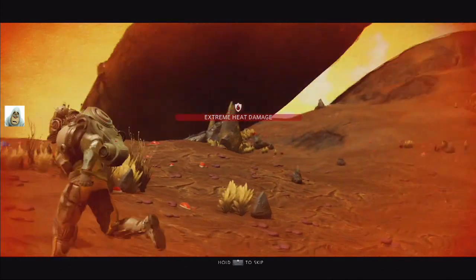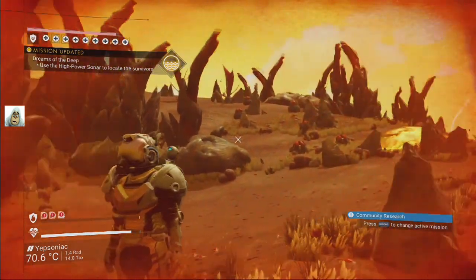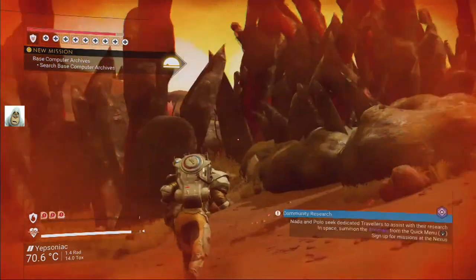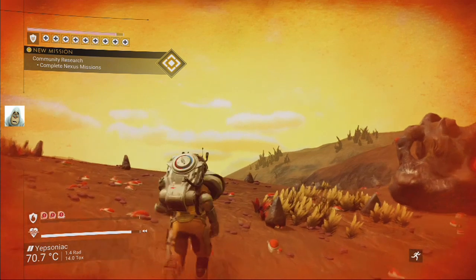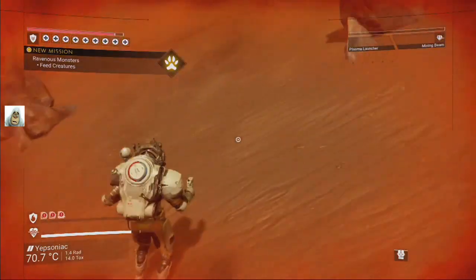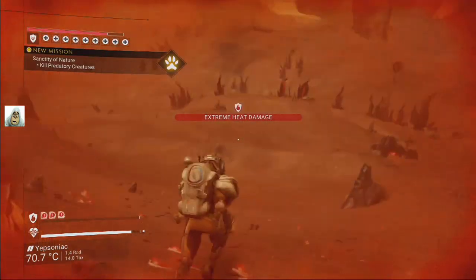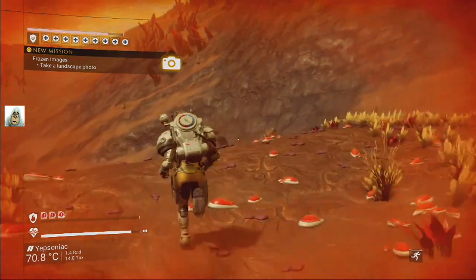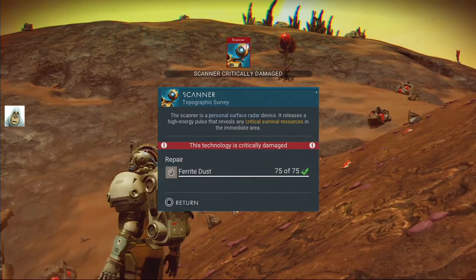Now we've got to find everything. Never mind that. Press to retrieve — review your mission logs. We've got no health problems. I need a hole. You can tell by my damage, nothing works. So we've got to now repair everything. If I can find a hole, I'll be happy. If not, I'll be dead. So let's see what do we need. Scanners critically damaged.